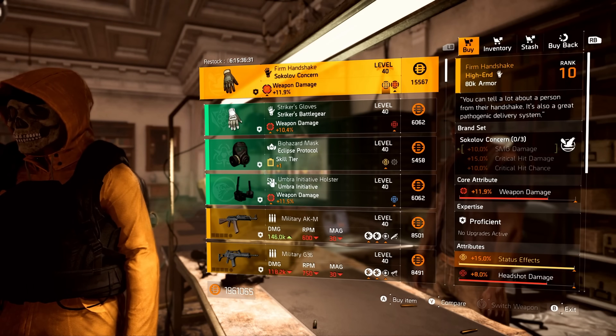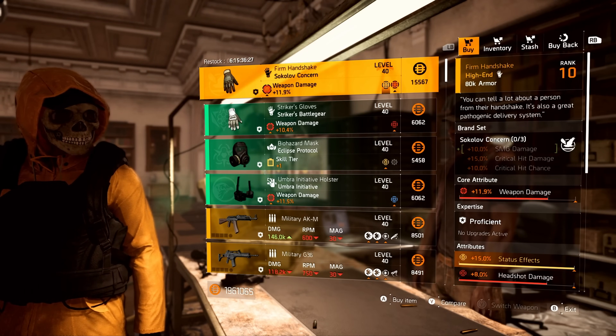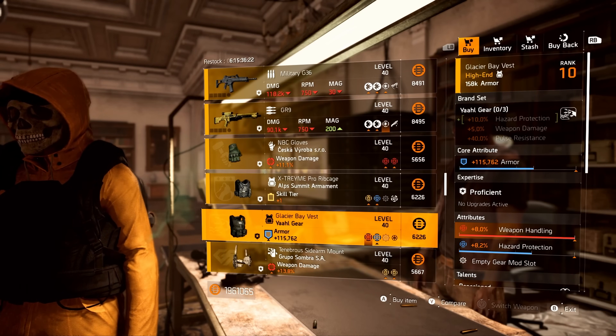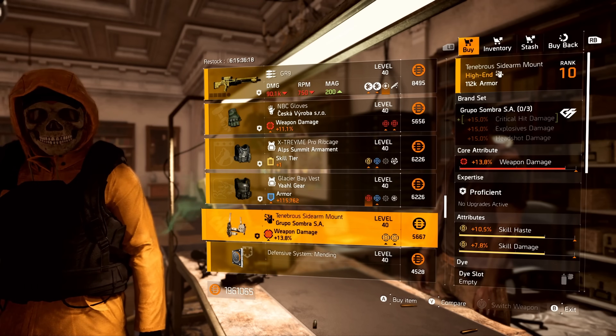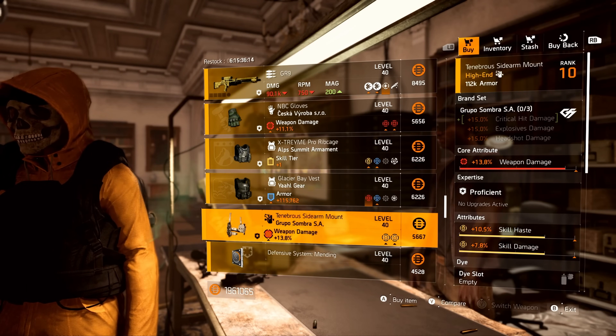Must-buys from the clan vendor: the Firm Handshake is a good one, the Y'all chest piece for obvious reasons, and the Grupo holster. We've had some good pickups at each vendor so far.